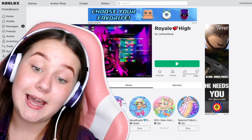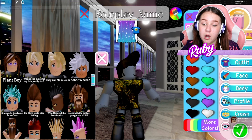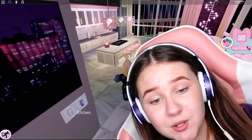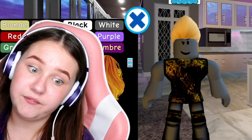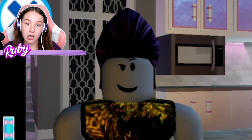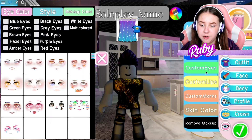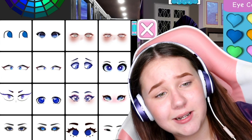I think I'm going to have to reset. Now we have Branch with this beautiful blonde hair — let's go ahead and change it, because I don't think Branch can pull off blonde hair. That color is way better — that definitely looks like Branch. Now let's go to custom eyes.